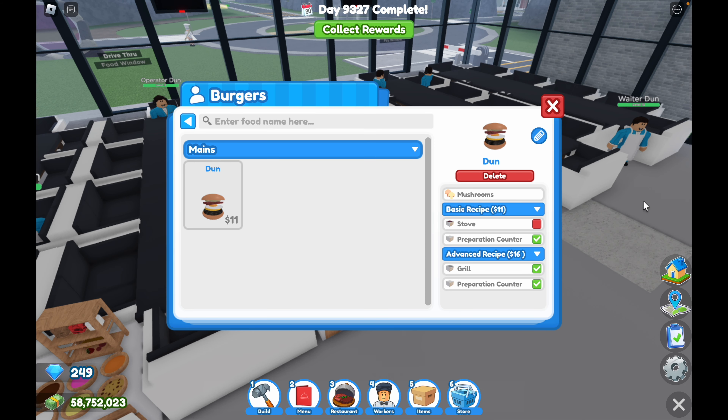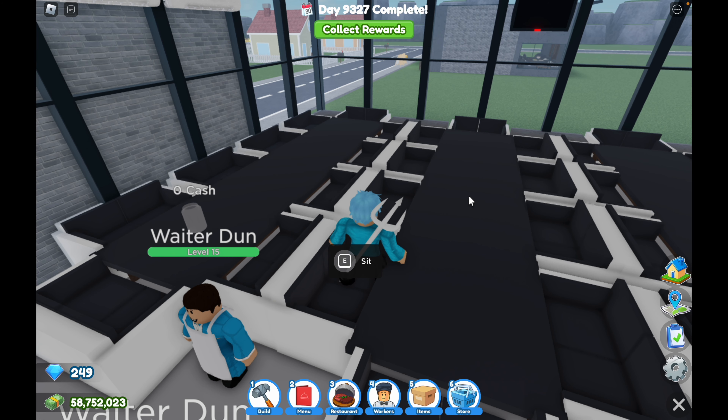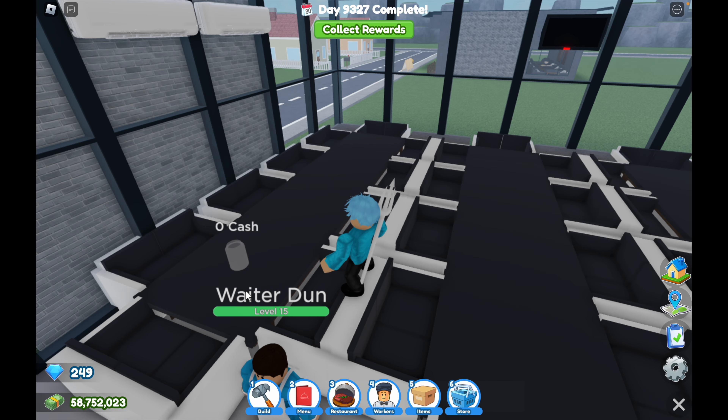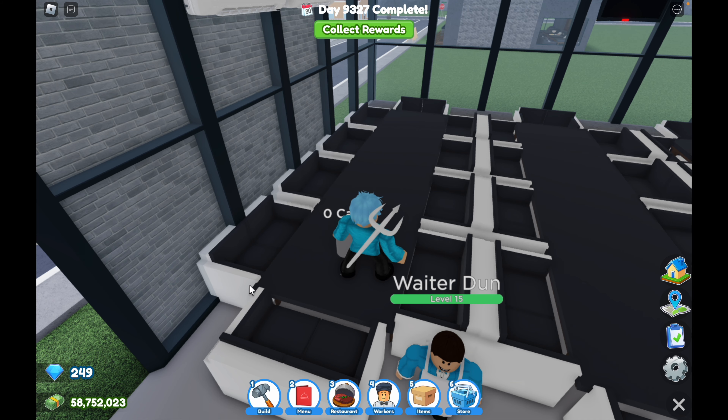If you have the grill and the preparation table, you can make the advanced recipe and sell for $16 — the most expensive food in the game. For example, if you have a table for 20, you can earn around $350 for just one table, and it takes around 1 minute to prepare the whole table. You can earn lots of money.